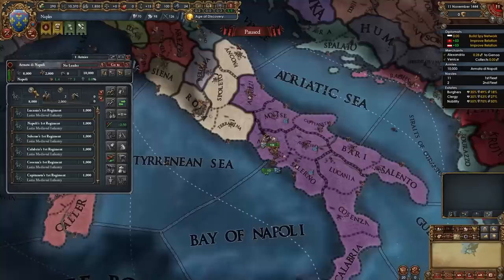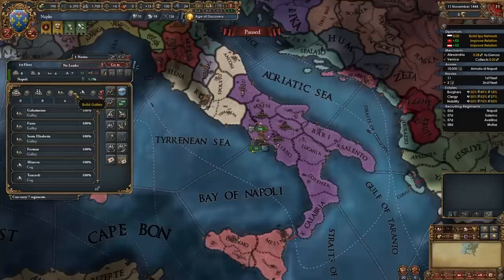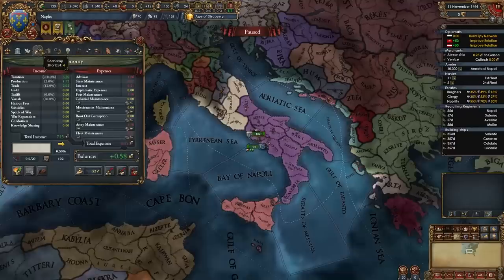With this other diplomat you should also start improving relations with the Pope. Our force limit at the start is 14, so we are going to hire four more infantry regiments. Tell these two light ships to protect trade over in Genoa and go home during war, and construct a couple more light ships — maybe five for now is enough. And then for this other fleet I recommend building about 10 galleys total, so six more.